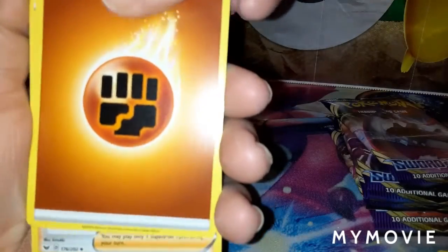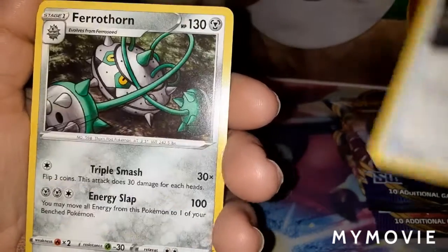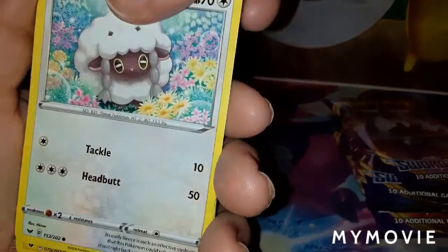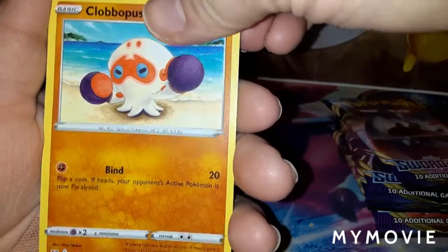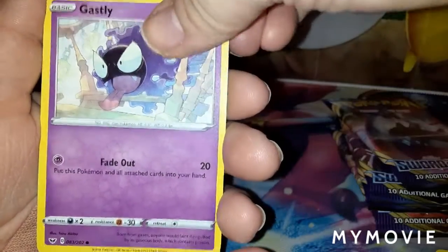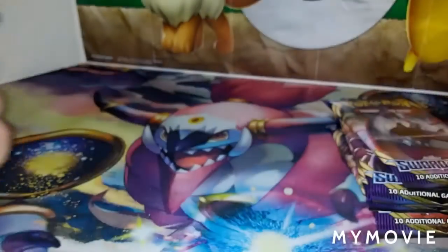Fighting Energy, Pokemon Center Lady, Ruckety, Joltik, Salandit, Clobopus, Gossifleur. The Reverse Holo is Salazzle, and the Rare is Heracross.